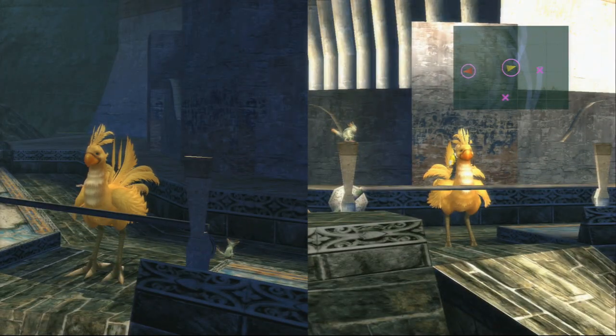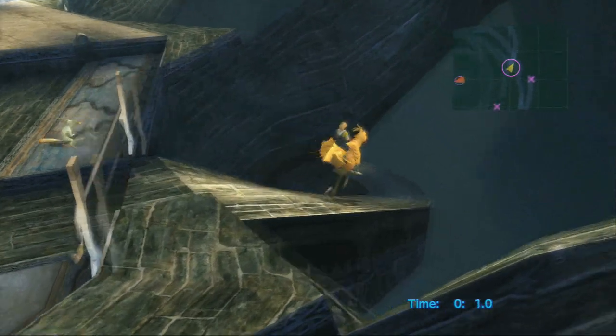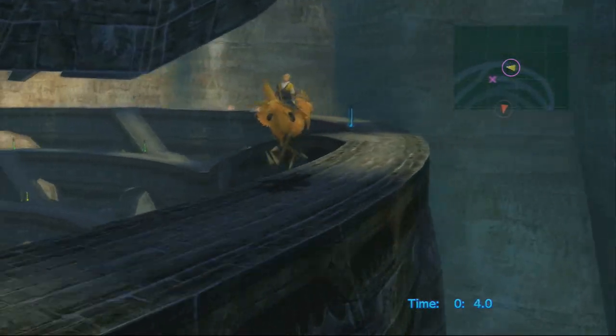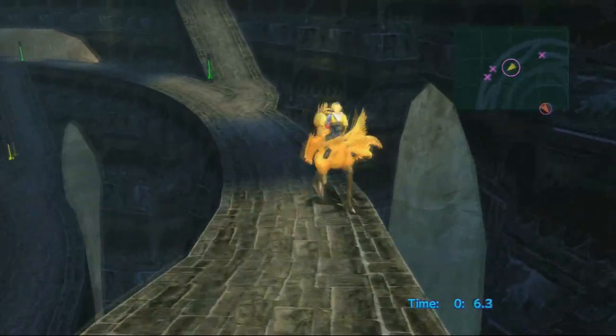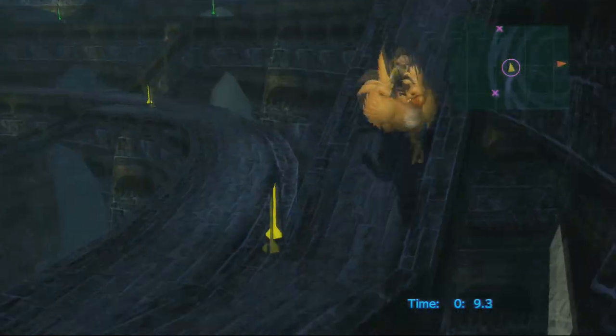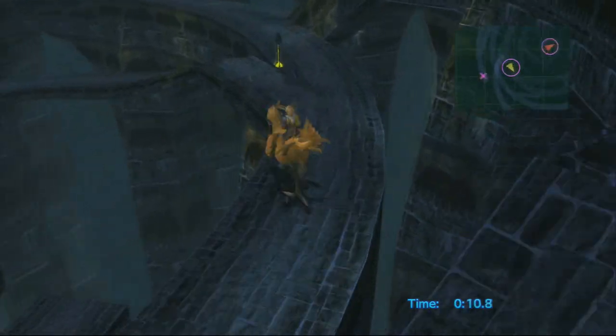In those races after you've gained the cloudy mirror, touching the poles counts as a penalty and collecting chests counts as a bonus. At the end of the race it'll tally things up, and it'll affect the item that you get for winning that race.